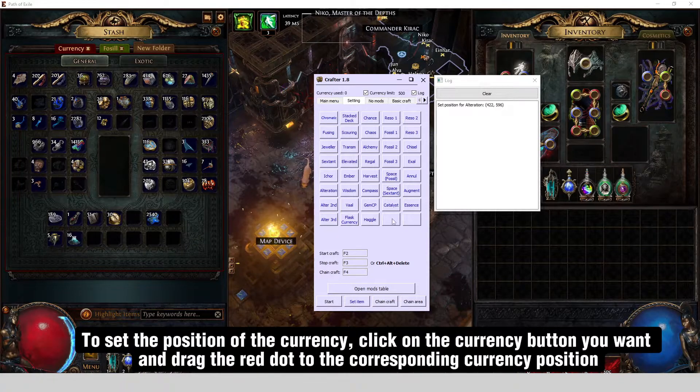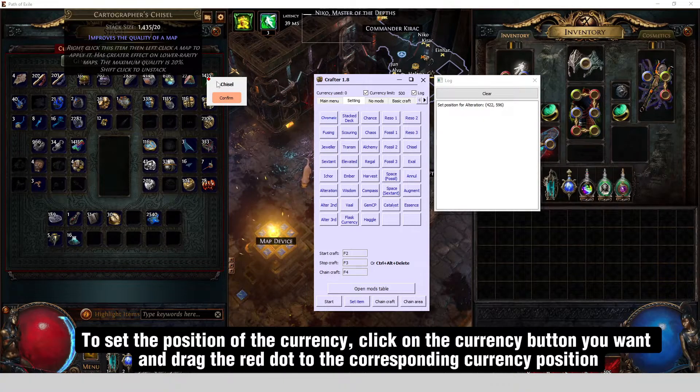To set the position of the currency, click on the currency button you want and drag the red dot to the corresponding currency position.